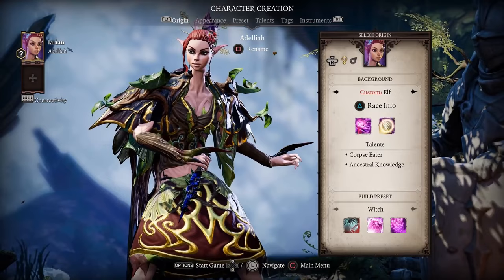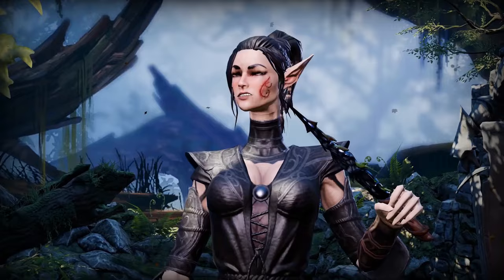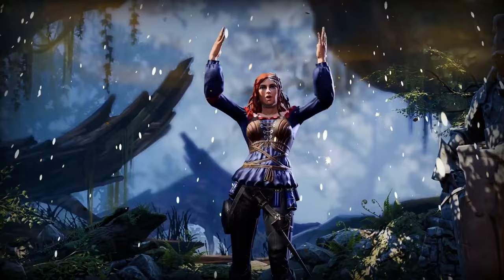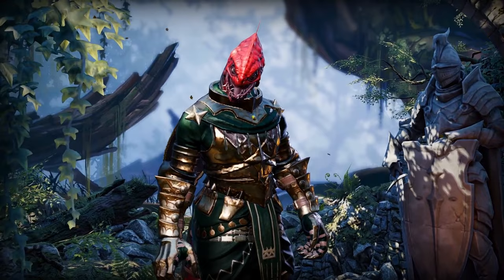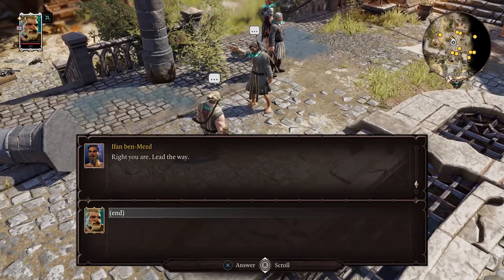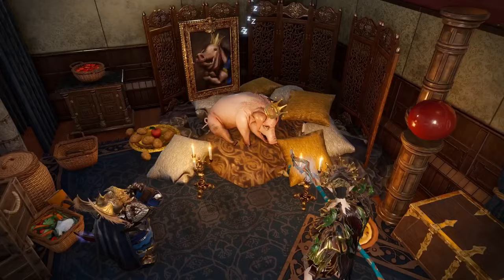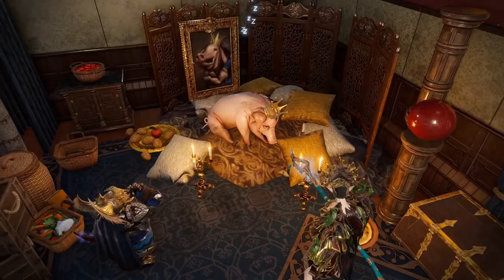Number 26 is Divinity: Original Sin 2. This is a turn-based isometric RPG which is one of the best, if not the best, game in the genre. The game is set in a fantasy universe and the story is simply fantastic. The choices, different paths, and abilities are second to none. It's an insanely great experience and even though it's available on other platforms as well, the PC version is still the superior one.